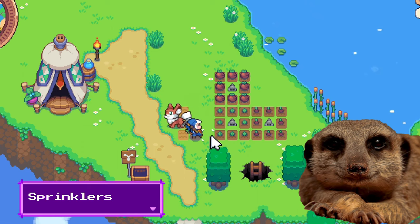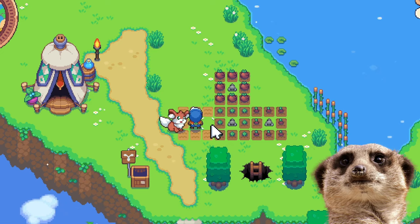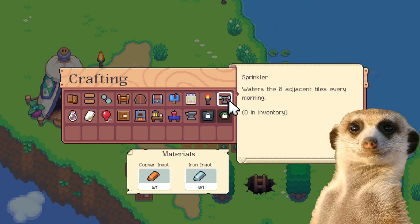Number 5: Sprinklers. In case you really want to get that farming game going — which I highly recommend — make sure you craft some sprinklers as soon as possible so that you don't waste your time and stamina watering your plants. You can get the crafting recipe by opening chests from Dungeons and Caves.